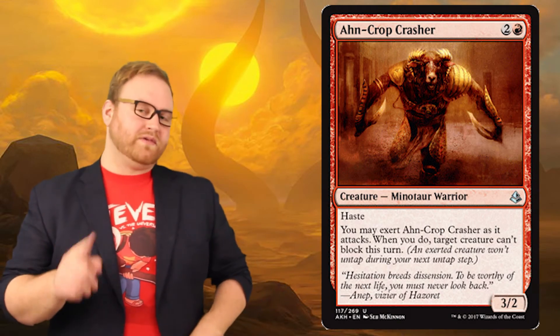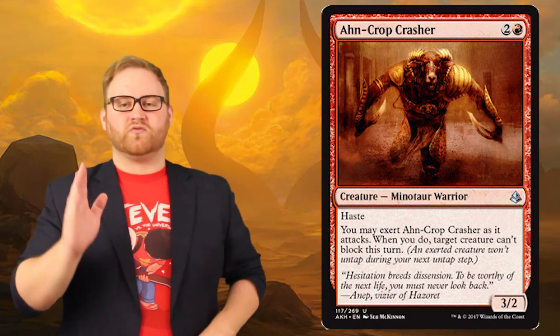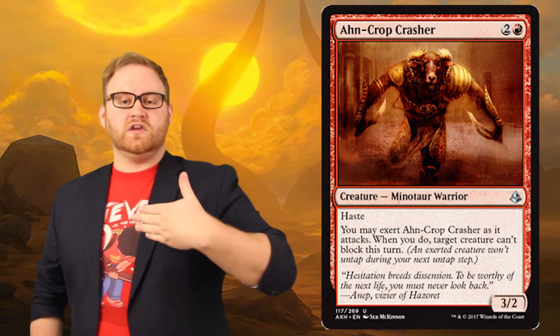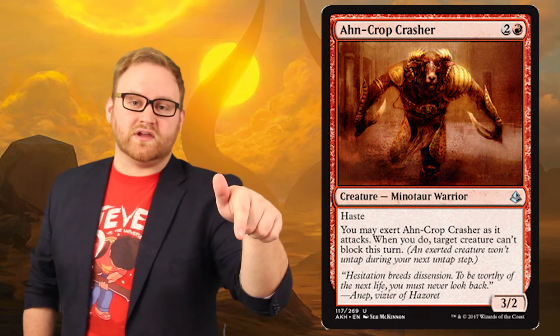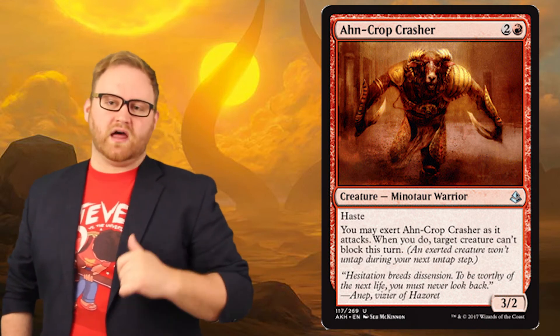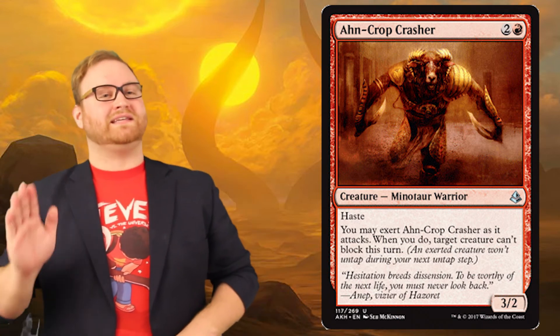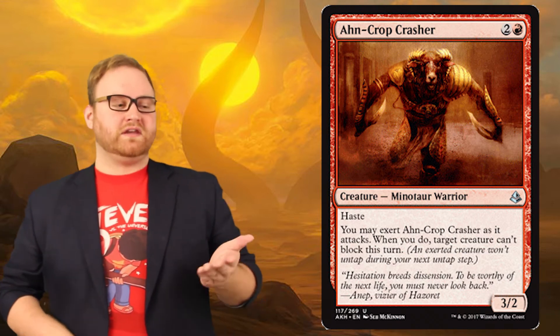Keeping with red, let's talk Onkrop Crasher — two colorless and one red mana for a 3-2 red Minotaur with haste. You may also exert the card as it attacks; when you do, target creature can't block this turn. Talk about aggressive overkill. The value in this card is pretty ridiculous and the exert ability is shaping up to be insane. However, carefully choose when you exert your creature, especially when there are multiple blockers on the field. Exert happens when you attack, not when they declare blockers — so you attack, optionally exert, then pick a creature they can't block with, but if they have another creature, they can still block with that one. Red so far is very aggressive, and exert is the perfect ability to put into red — but exert has a terrible downside, and not being able to attack or block each turn could spell the difference between life and death.